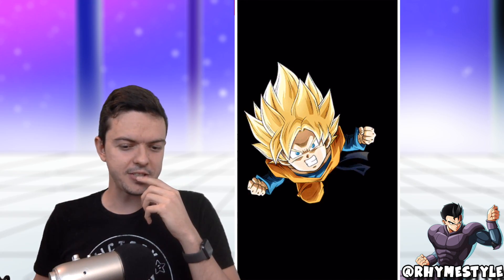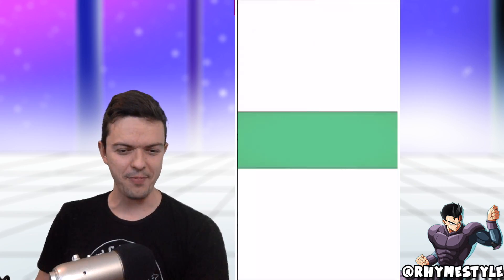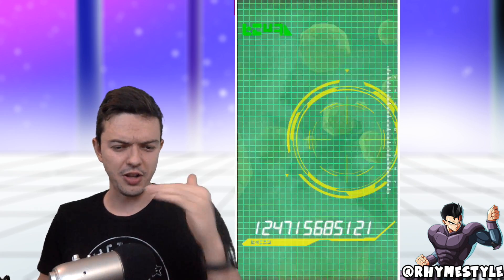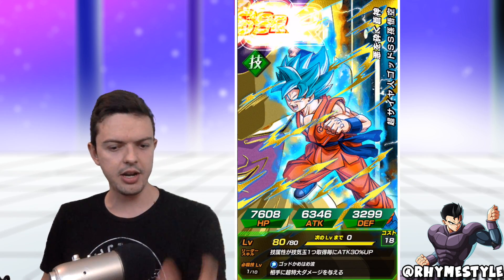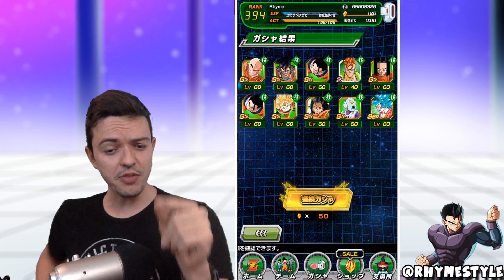It happens really really fast too, so I feel like if it doesn't happen in the beginning, it won't happen at all. I think this is the GSSR here — yep, that was the GSSR. Unfortunately, whatever — it's fine. It's another reason why I don't want to do this banner, because basically spending 300 stones on units like this — with TEQ Goku and Super Saiyan 4 Goku coming out next week — it's like, really?